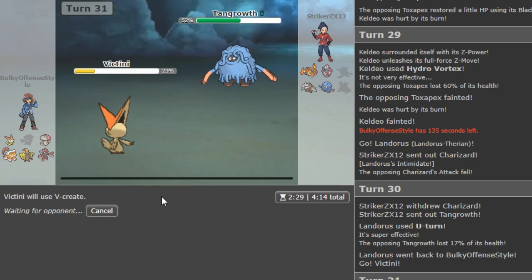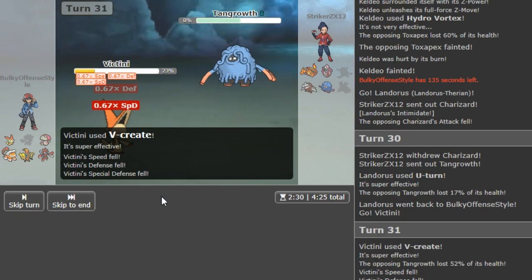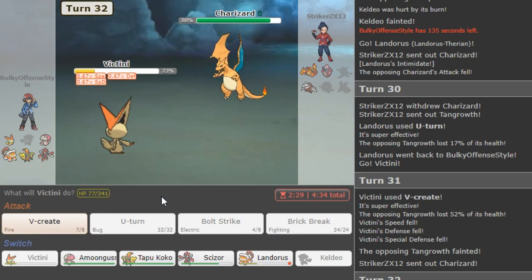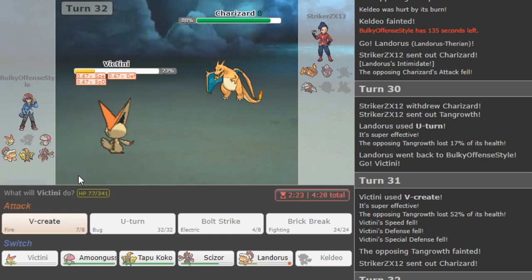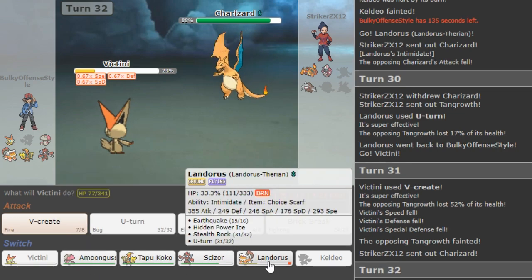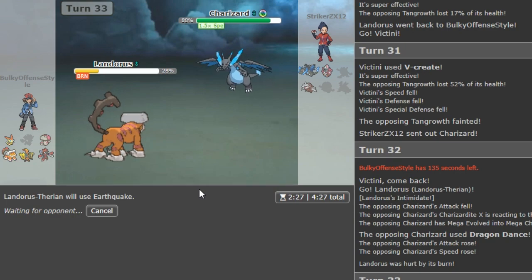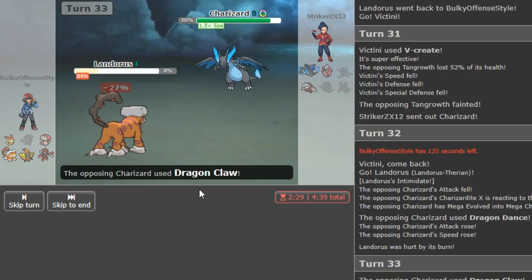My other play would have been going Scizor and U-turning again, but he probably would have just gone Zard or Drill. Eventually I have to go Victini and click V-Create to dish out damage. So now if Zard comes out and he's X, I think I just lose. We take notes — we already know that is a huge problem. If he's X we lose right here. I think we go Lando though — he is X, so at least he megas. We get the Intimidate. That doesn't matter unless he's Adamant, but if he's Adamant I get EQ which would be cool — but it doesn't do that much because I'm burned.